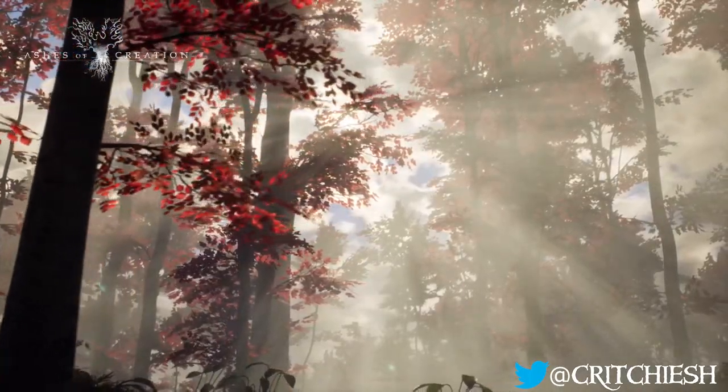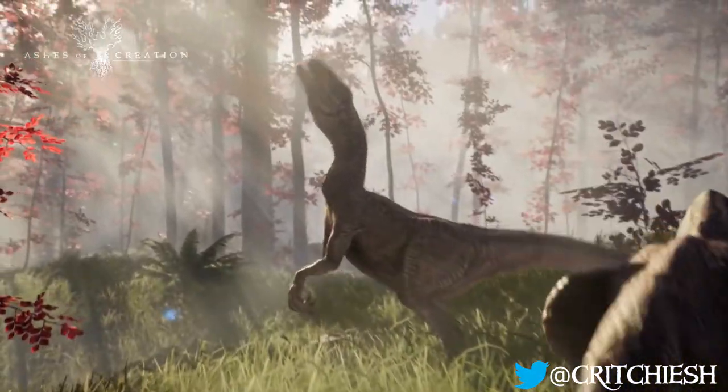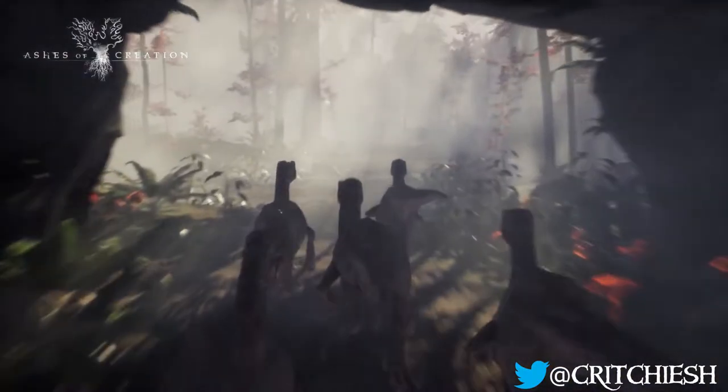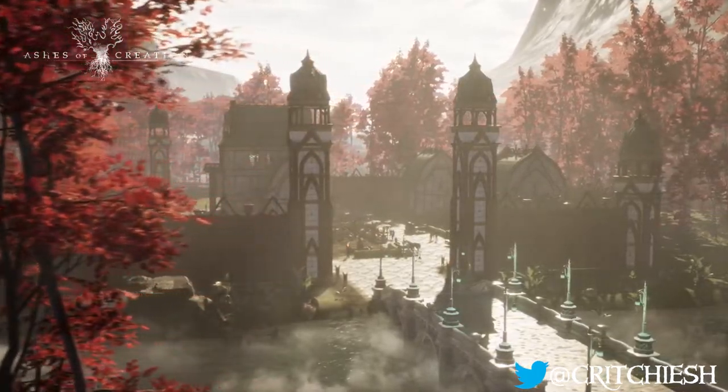I'm assuming this will be added as part of your freehold, although I'd love to see you be able to use these sets in the nodes as well if you're a mayor of one. Just popping up this Shadowed Spire in the middle of the node where all these people are walking around would be pretty cool, even though it probably won't work like that anyways.